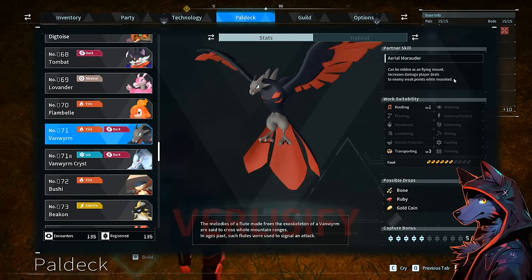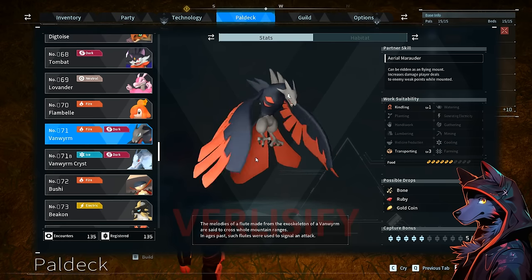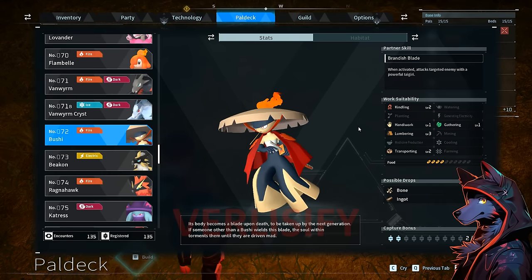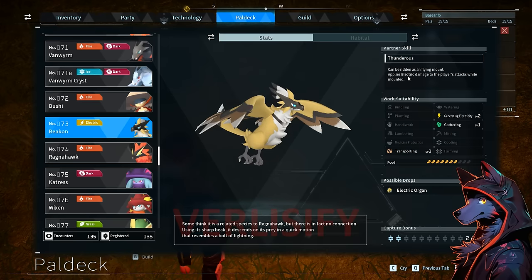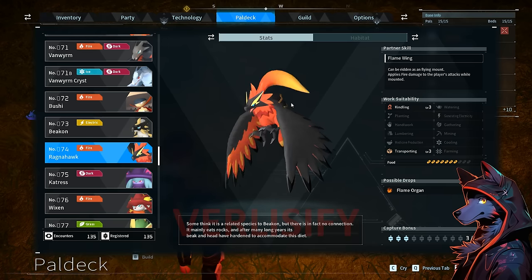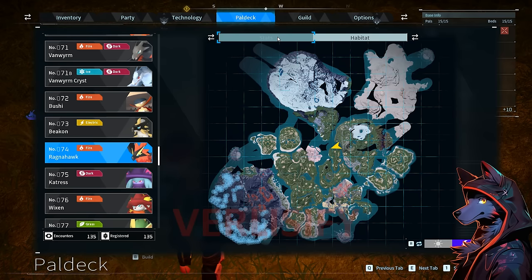Vanworm: can be ridden, increases weak point damage while mounted. Vanworm Crist: same thing with cooling, transport, kindling — interesting wyvern design. Bushi: level 2 kindling, level 3 lumbering, has a powerful slash. Very powerful pal — I just think it doesn't look that great. Beacon looks cool: ridden as a flying mount, electric damage to player attacks, electricity, transporting. Fire type Ragnahawk: level 3 kindling, level 3 transporting — just a super useful pal. It's going to smelt, and if it's not smelting it's moving crazy amounts of stuff. Good luck finding it in the volcano at nighttime.